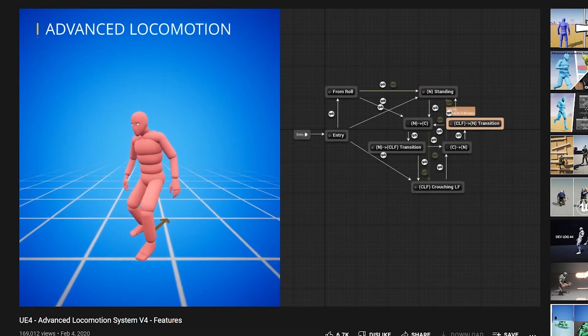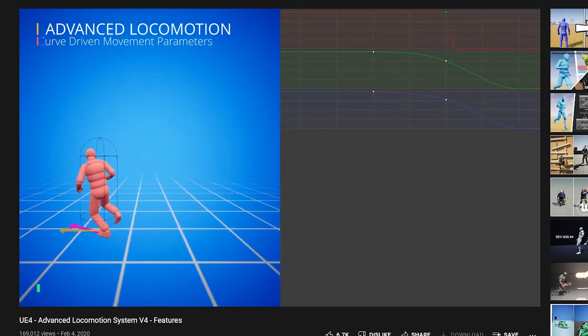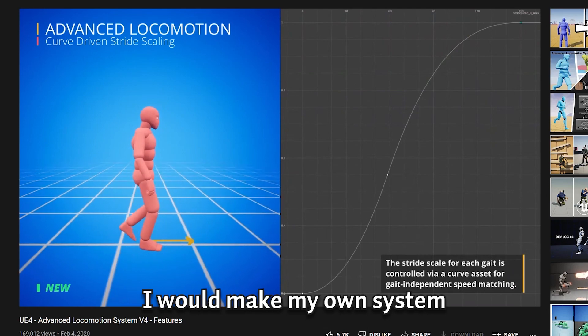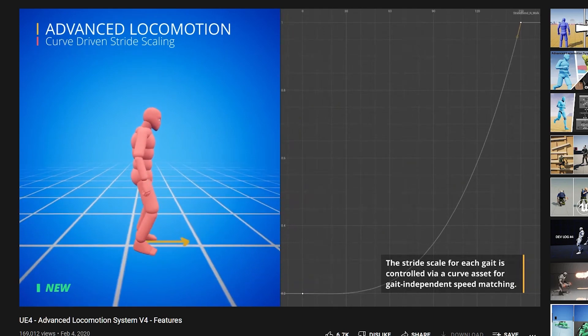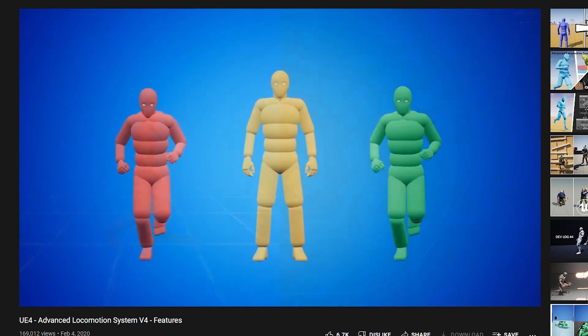I don't want to explain it now. Maybe I'll make another video on that. But I'm actually not going to use that locomotion system directly. Instead, I would make my own system taking reference from ALS. By this I can actually understand what's happening, and it doesn't make sense to add things I don't need. So let's focus on things we actually need — and that is animations.